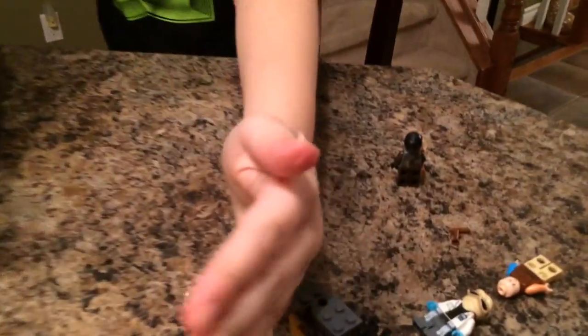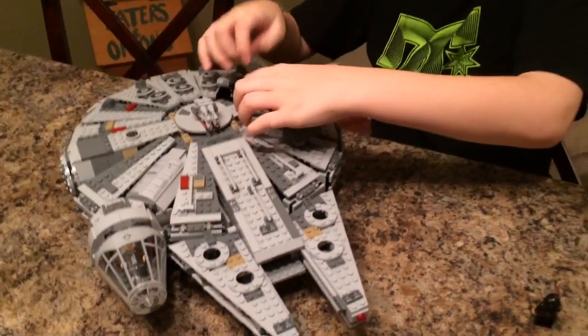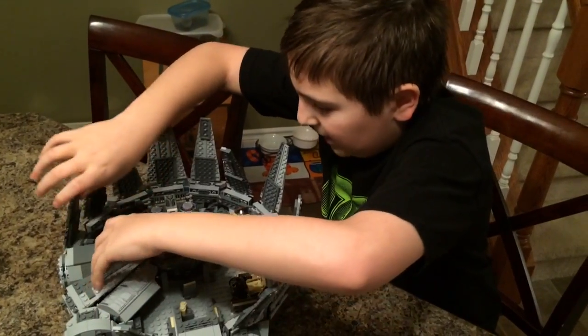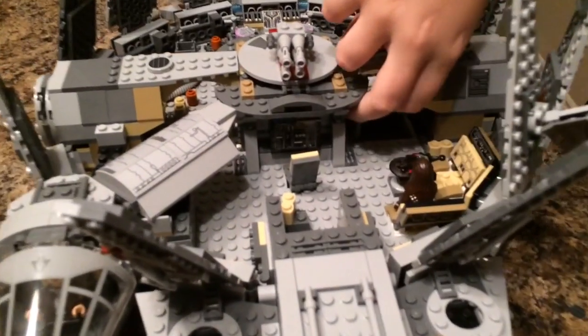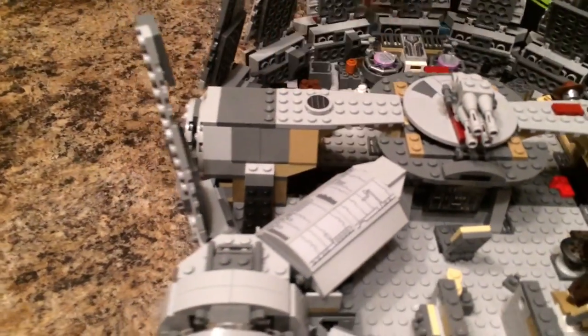You can also shoot spring-loaded missiles. You can also open up the panels in the different areas — you have the game room, the hyperdrive, and an area to chill out. There's also a secret compartment where you can hide your figures if they come. There's also a ramp that will come out of the bottom, and it also has a turret on the bottom half.